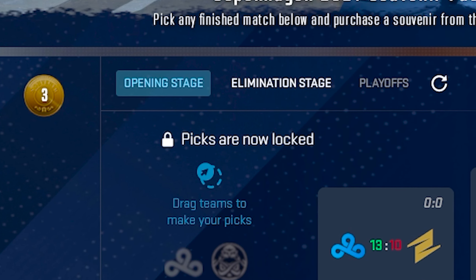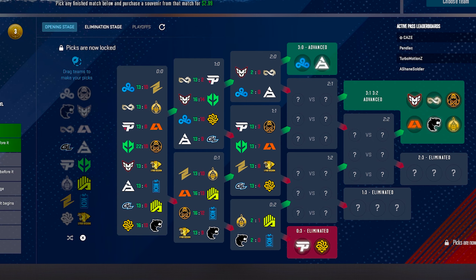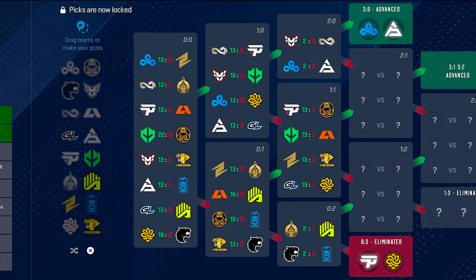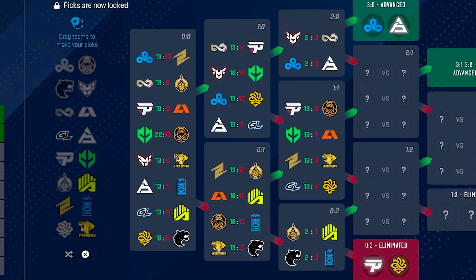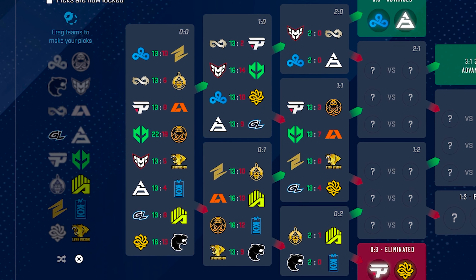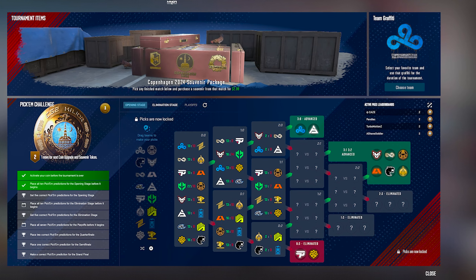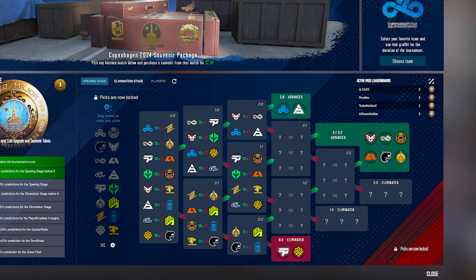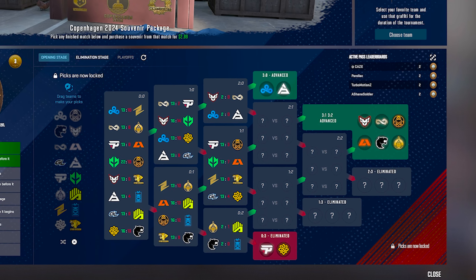Anyone who's participated in CSGO pick'ems knows this already. As for the layout, this is where it's become a little bit different. At the time of recording, the opening stage is underway, so the pick'ems for this are specifically locked. But you can begin to see how this new page shows exactly who's placing where — all the teams starting off at 0-0, then depending on who wins and loses you get the brackets of 1-0 and 0-1, continuing to 2-0, 1-1, and 0-2. It's really nice that they lay it all out like this, because in GO they didn't do this at all — you had to go to HLTV or something.